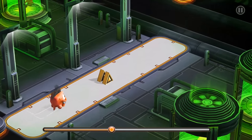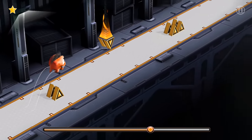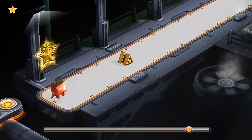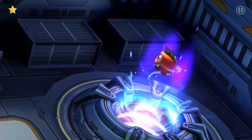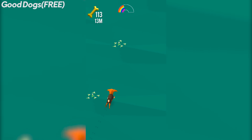Next we have Save Dash. This is a one-lane runner despite the isometric perspective and appealing graphics. The controls are simple — tap to jump and hold to keep on jumping. Basically you will have to collect stars and try your best not to hit obstacles and jump at the right time. The game is very addictive and I think it's perfect for playing when you are bored.